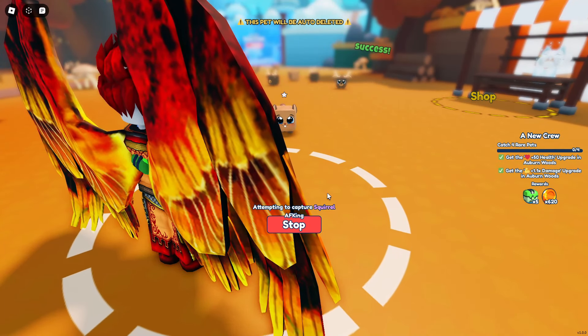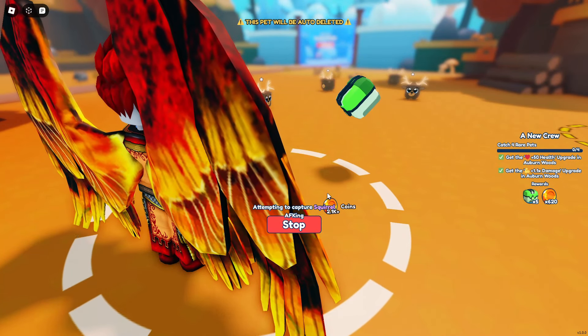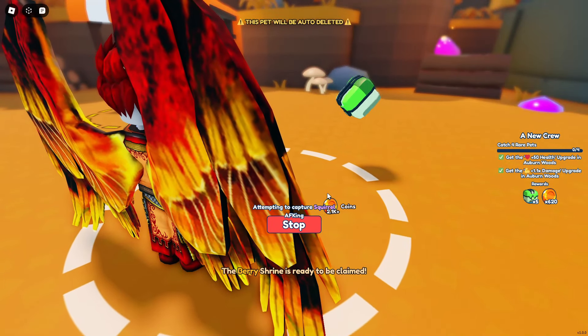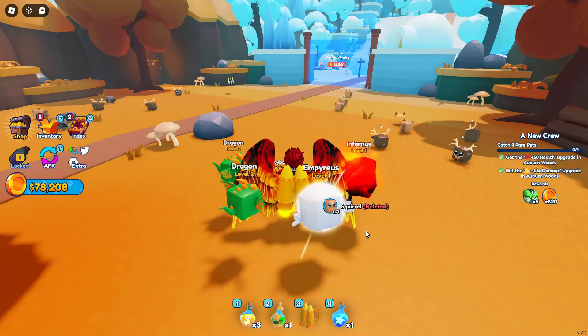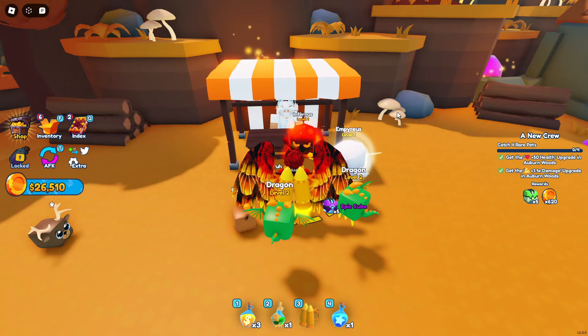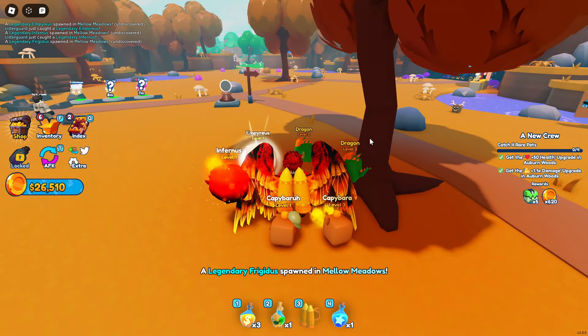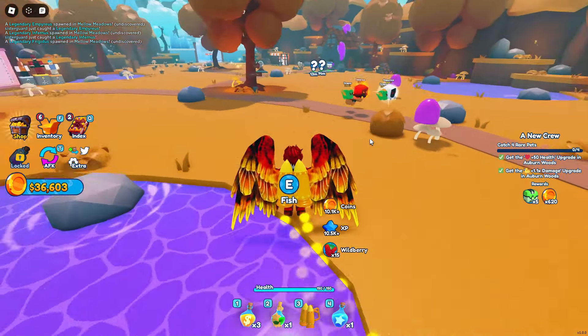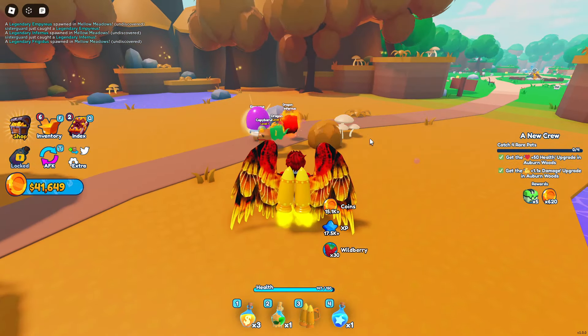Tempting to catch a squirrel. The cube shrine can be claimed — okay, dang. I like this, it's definitely different. There's a shop over here — cubes, epic, let's get mystery eggs. Let's buy out the shop. Okay, so there's a reason to go farm coins. Grab these and then grab as many of those as I can. It restocks frequently. Legendary Frigidous and Mellow Meadows.